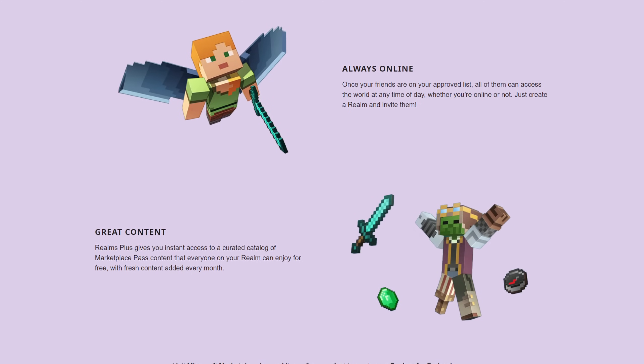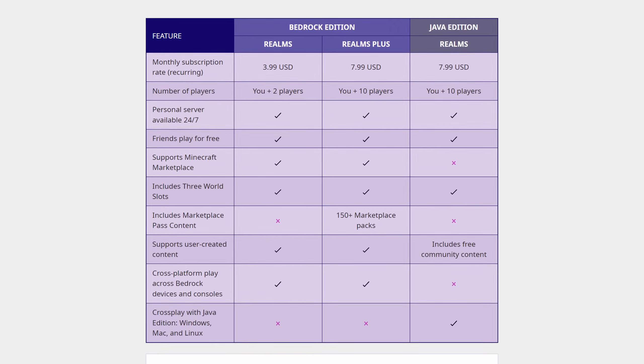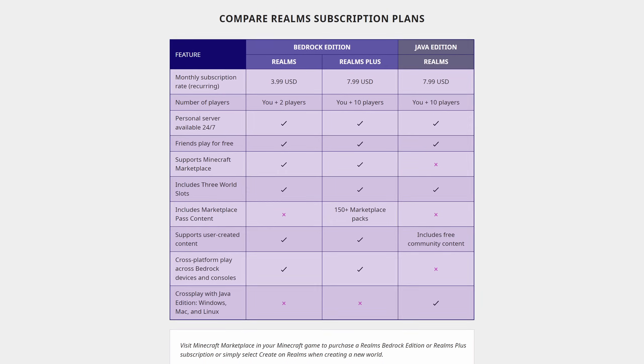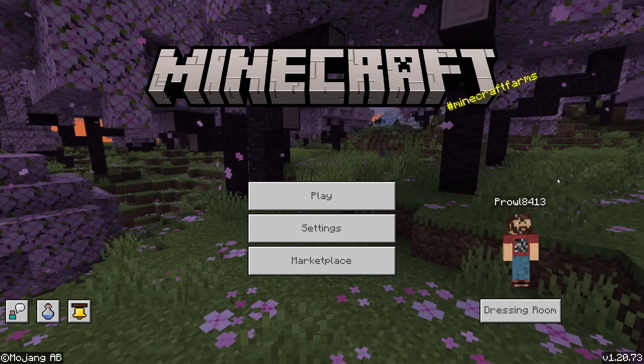Both options allow you to invite as many friends as you'd like to play with you. The two-player realm allows you plus two additional players on at a time, whereas the 10-player realm allows you plus 10 other players on at a time. With the 10-player realm, you also get the Marketplace Pass subscription.